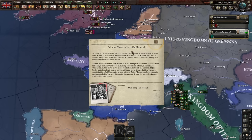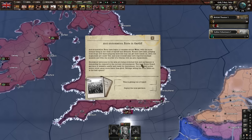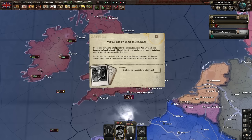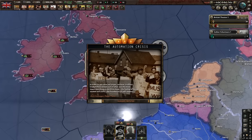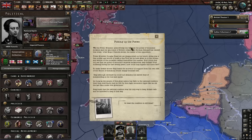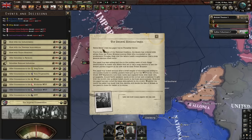Edison introduces mining androids, keeping our good British workers safe. Wait - anti-automation rights in Cardiff! This is getting out of hand - Cardiff and Swansea in shambles. Perhaps we should have intervened. The automation crisis - humans refuted. At least the coalition is still intact... the coalition collapses.